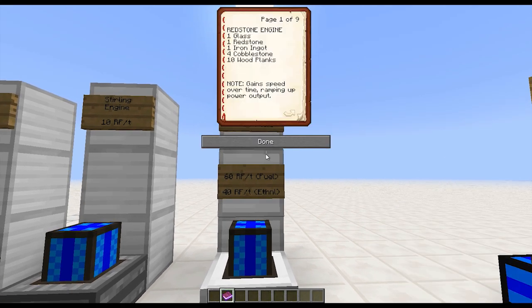The combustion engine is where it starts getting a little bit pricier: one glass, one redstone, and 12 iron ingots — though in some cases four of those have to be made into iron plates in a railcraft rolling machine — plus 12 cobblestone and seven wood planks. You also need a source of fuel and a way to refine it, meaning either a fermenter or a still to make ethanol, or a tree farm, or you could go the fuel route and use oil or a refinery to refine the oil into fuel. Either way, you need a source of fuel and a way to process it.